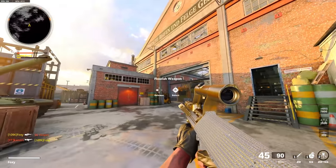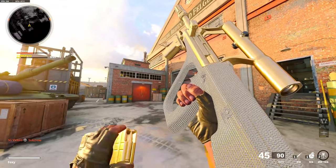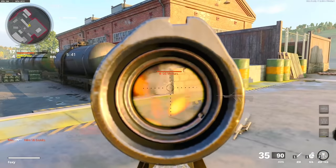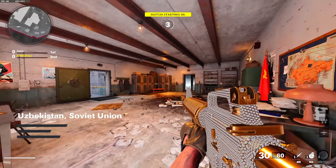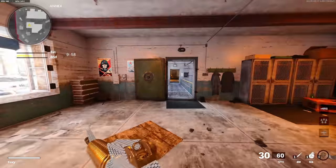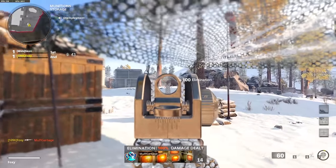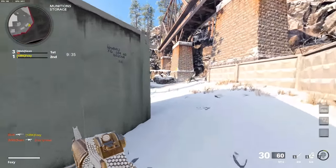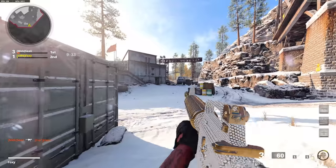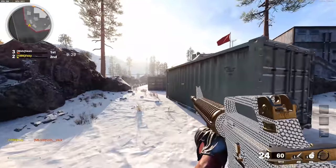Now we got the AUG - this diamond camo looks nasty bro. This looks so good, oh my lord. The spawns on this map for free-for-all are super garbage, not gonna front. That gun has like zero kick or anything - that's crazy.